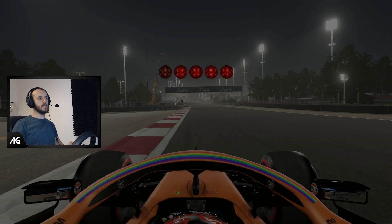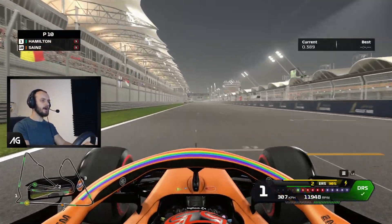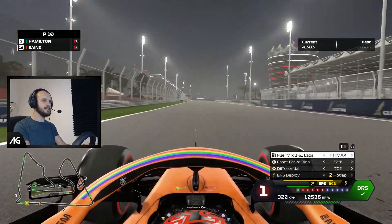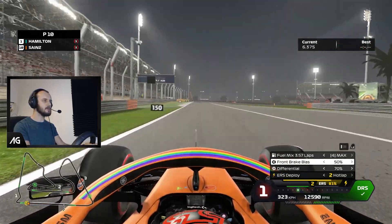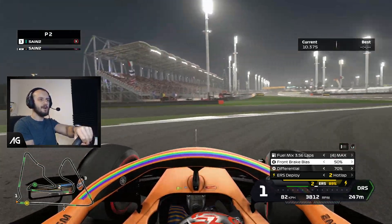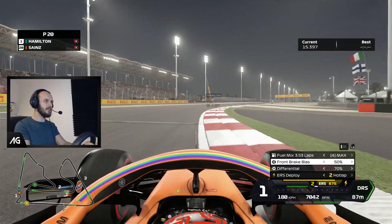First and foremost we're going to jump straight into a qualifying session just so we can get a little one-lap practice. We're already revving out the engine because we're in quali mode of course, max power. We're trying to break it and it automatically shifted down, went down to neutral briefly. We're a little bit in the anti-stall there on the exit.